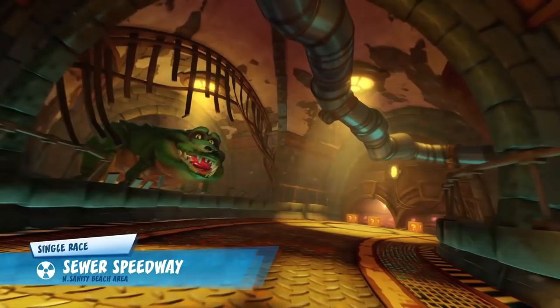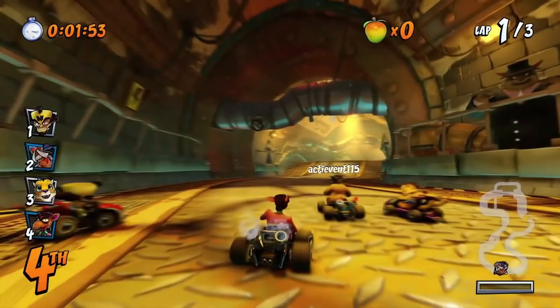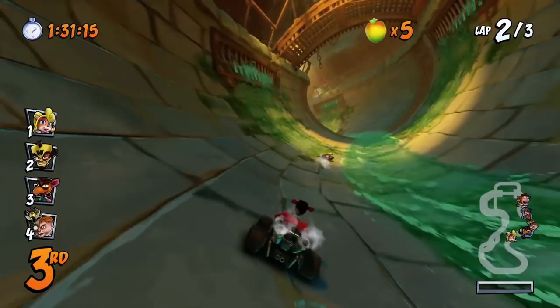Moving over to Sewer Speedway — in the original this was kind of a bland track but it worked because it was just a sewage pipe. In Nitro Fueled they've actually done quite a lot with it. On the starting line on either side of the track you'll have Pinstripe's henchmen shooting and doing stuff, which is really cool. You'll also see alligators coming out of pipes and other creatures from the Insane Trilogy going around the sides of the track, wires and things hanging around, the water looks really cool, and parts of the track even change to brickwork for the floor.